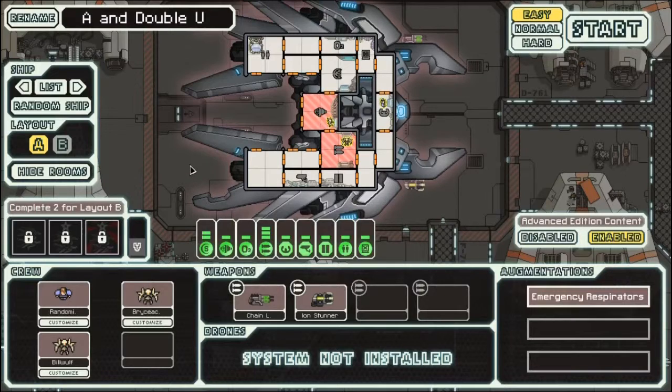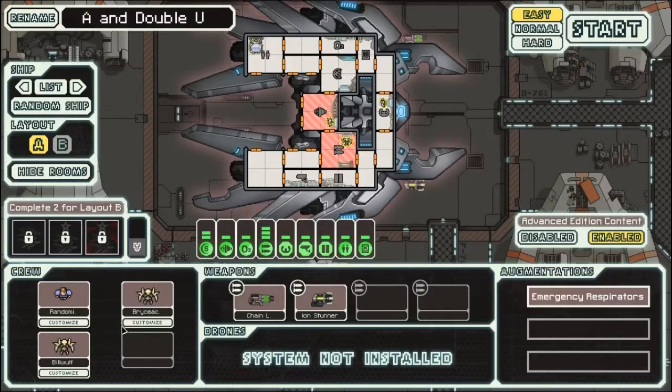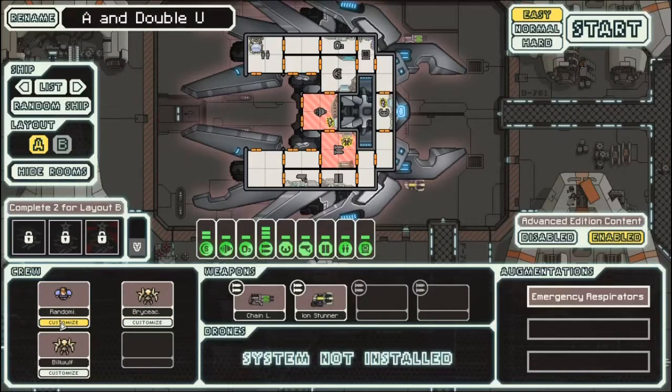Today we're gonna kick off a new run with the Lanius Cruiser Type-A. We're gonna name this one ANW, because I've just got an A&W root beer in front of me. Our crew members starting off today: we've got RandomizeUser at the helm — he does some really good videos, and the channel name is Savage Lance. Then we got Bryce-A-Chew, which is like Pikachu mixed with Bryce. And Mr. Bill Wolf. Let's get going.